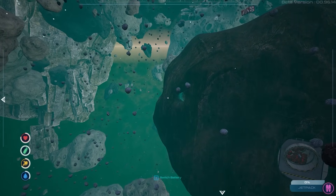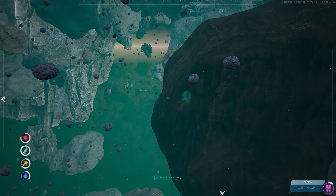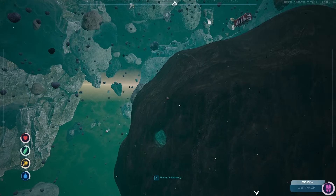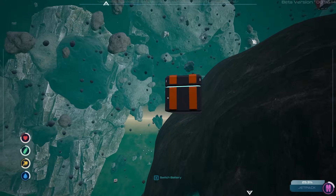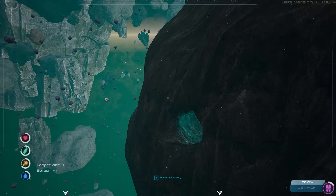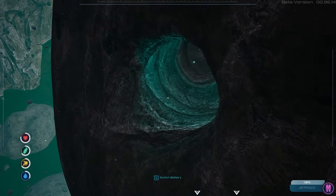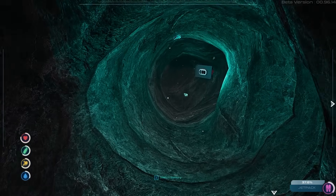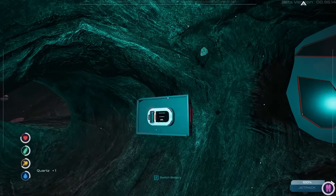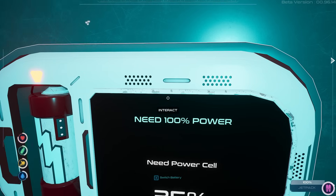Oh hell yeah — jetpack for days, this thing is beast mode! I hope there's oxygen over there. What is that? It's a box of some kind — I got a copper wire and a burger, very cool. I've got food, drink, oxygen — we should be okay. We'll take the quartz too, why not. Got another one of those bomb creatures.